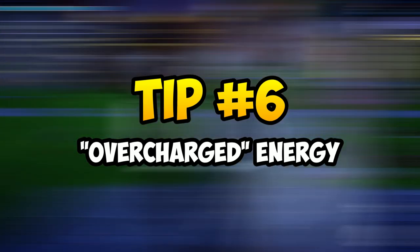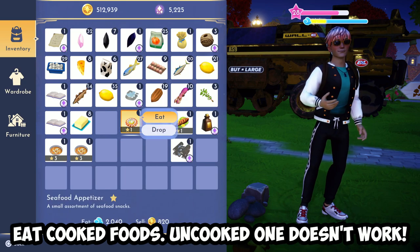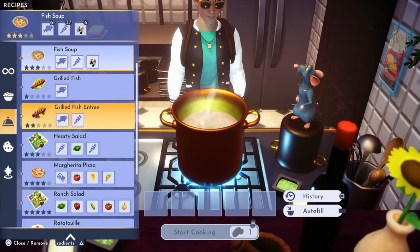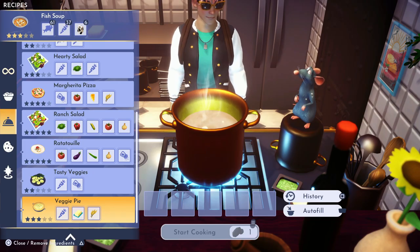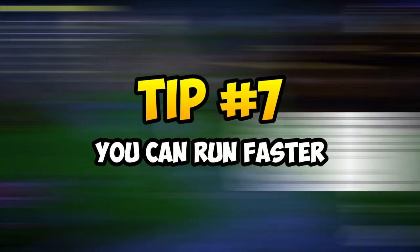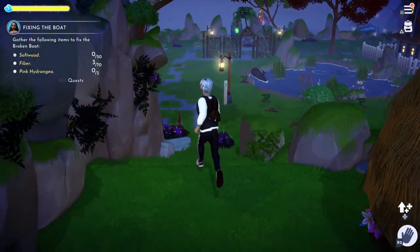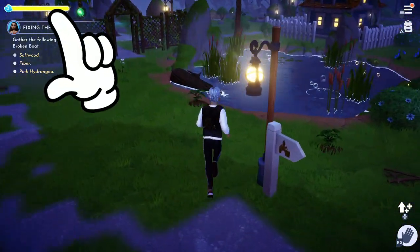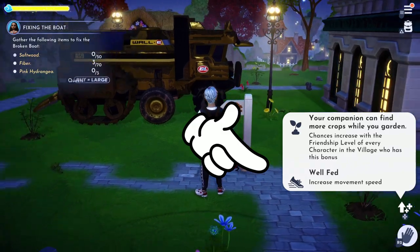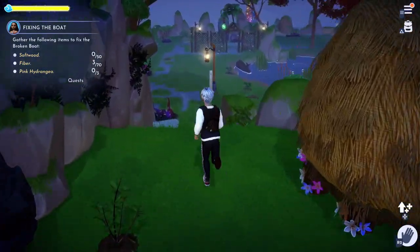Tip 6: in regards to the energy bar, you can actually overcharge it by eating cooked foods. Normal food like apples or blueberries will not overcharge your energy bar. Cooked foods have a range of 1 to 5 stars — the more stars, the more energy it gives you — so it acts like a second energy bar. And did you know you can sprint in the game? There's no dedicated sprint button, but you will move at a much faster pace if you have an overcharged energy bar — in other words, if you are well fed. So for tip 7, always store some cooked food in your inventory if you want to move around at a faster speed.